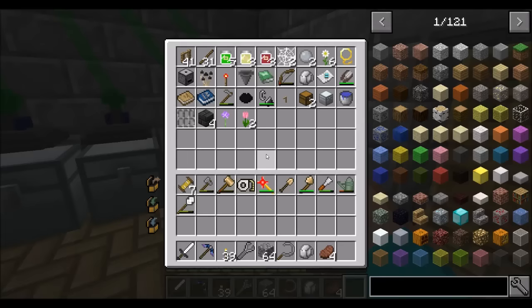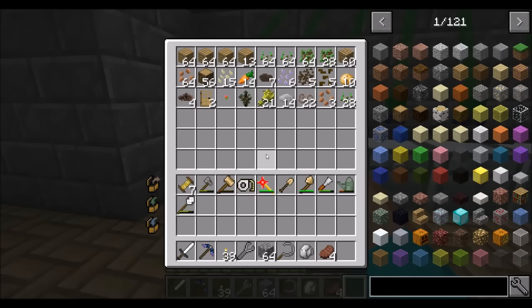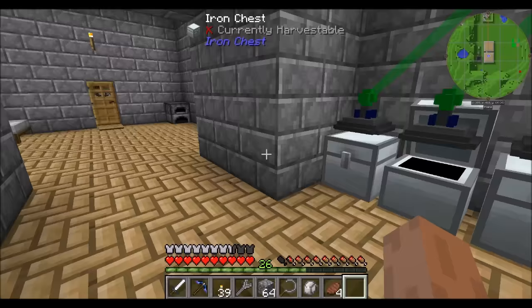Because last episode we made a neat sorting system. The only thing that landed in the miscellaneous junk chest are these two flowers. That's it. Everything else went right where it belongs. Basic sorting system up and running.